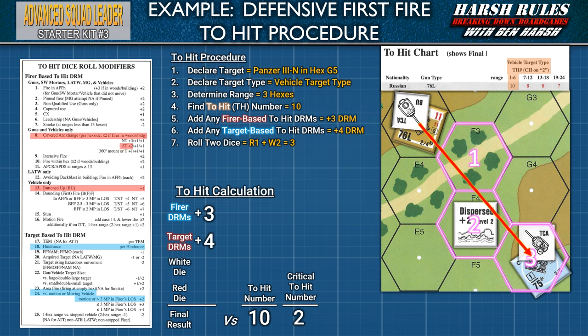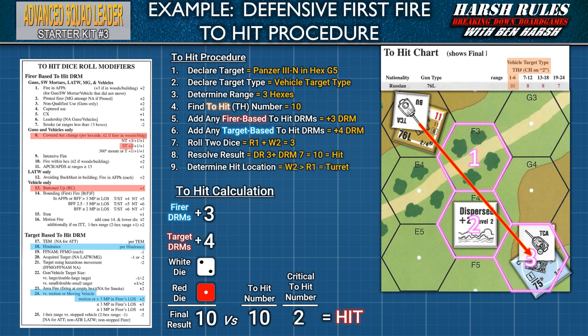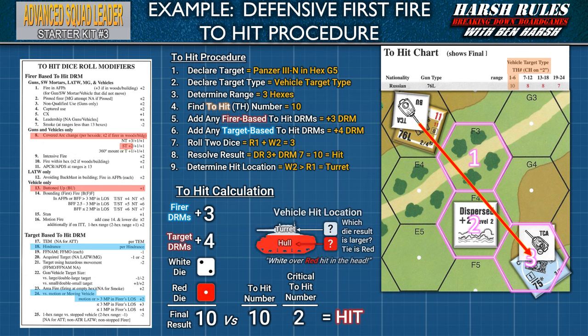In step 7, the Russian player rolls two dice: white die is 2, red die is 1. Step 8 resolve the result: dice total of 3 plus DRM of 7 equals 10, versus the to-hit number of 10 — a hit is scored. In step 9, we determine hit location. The white die result of 2 is higher than the red die result of 1, so this hits the German tank in the turret. We then check the turret's facing, and the shot entered through the turret's front facing hexes.